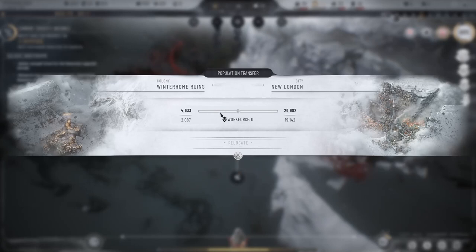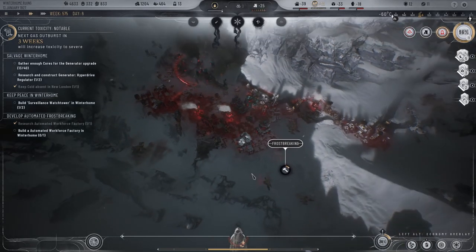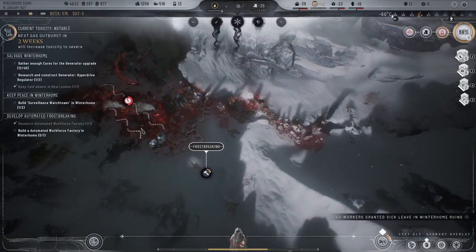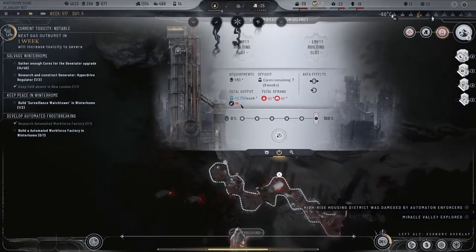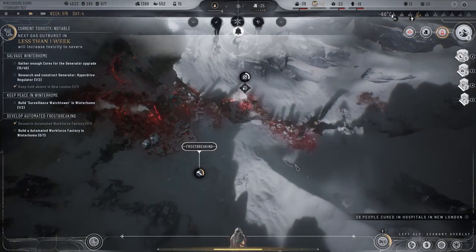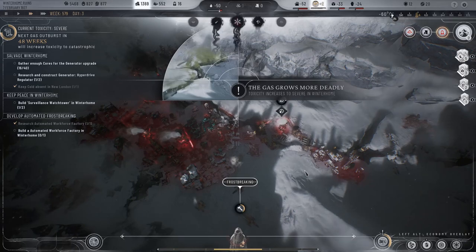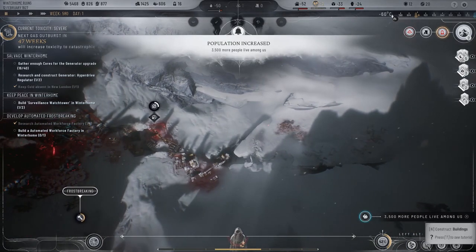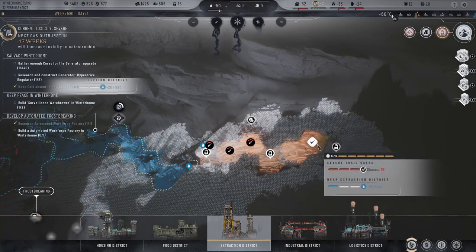Can we actually send more people to Winter Home now? Let's re — we need more people working here. Prepare and honestly, emergency shifts — let's do that. Four remaining, six. Let's just get as many people in here as we can. Alert: toxic gas levels have risen, take precautions. Okay, and can we pause again over here? Construct extraction — one, two, three, four, five, six, done.